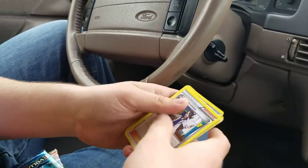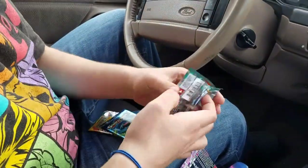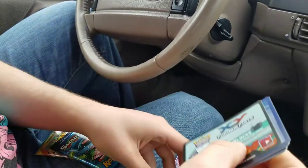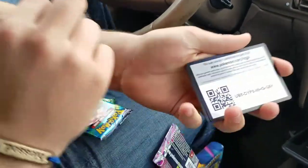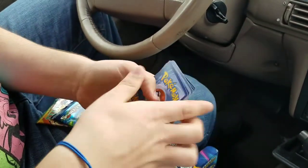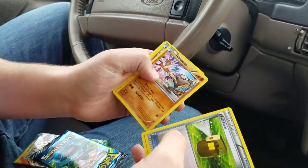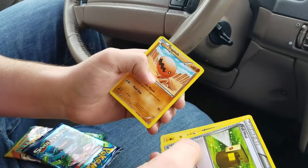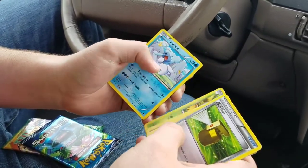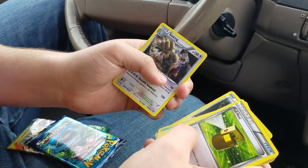Next we'll do Furious Fists. Here's the code, and here's the back. We got Full Heal, Training Center, Hitmonchan, Mienfoo, Trapinch, Gulpin, Shelmet, Cubchoo, a Noibat, and a holo Slaking. We got two holos!